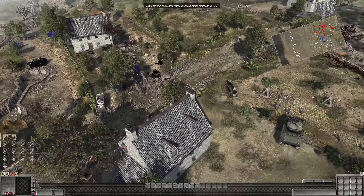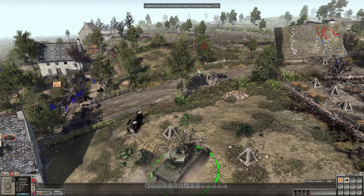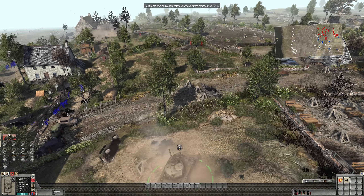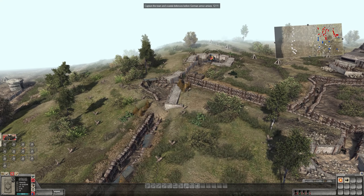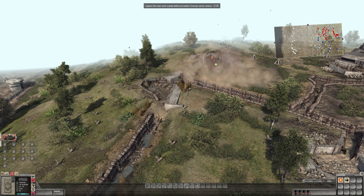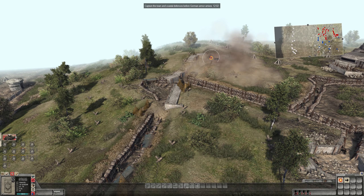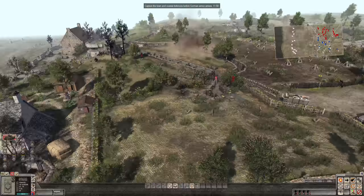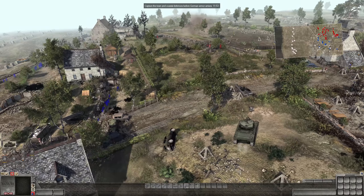These guys are still running around like headless chickens. How are we dealing with this AA position on the left — that's going to be a big question, because it sees us right now and it's actually shooting at us. That's close but no cigar. I don't think Willy Pete is going to cut this one — we're going to have to hope for a direct hit, but they will one-tap us if they connect.